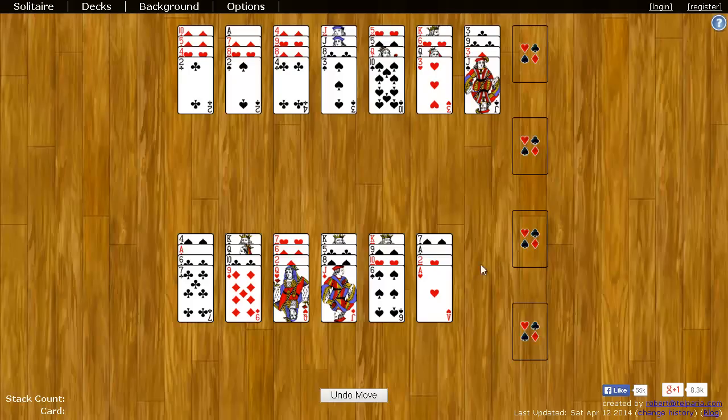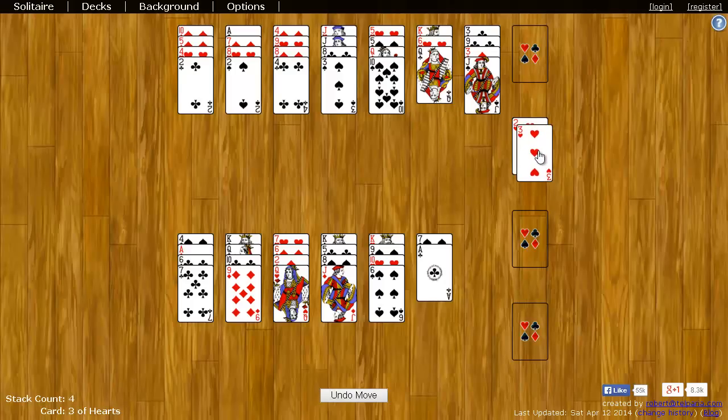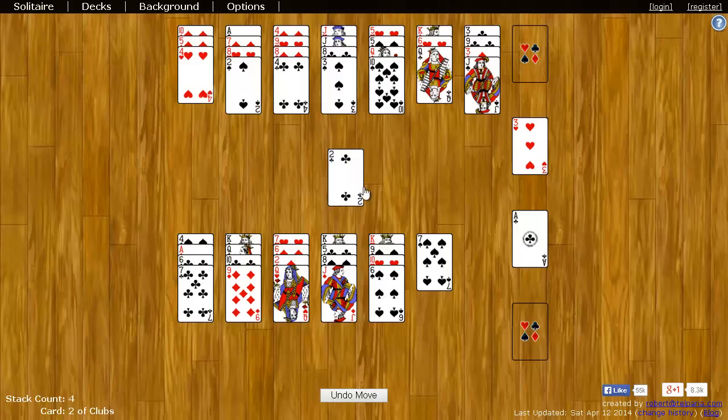For example, I can take the ace of hearts and put it in any of these places. Next, I need the two of hearts — I have that here so I can put that there. Now I need the three of hearts, then the four of hearts, which I don't see on top anywhere. You can only take the top card. But I have another ace, so I can put the ace over here. And I need the two of clubs, so I can put the two of clubs. That's revealed the four of hearts, so I can take that and put that over here. And you just keep doing that. Once you have all the cards over here, you win.